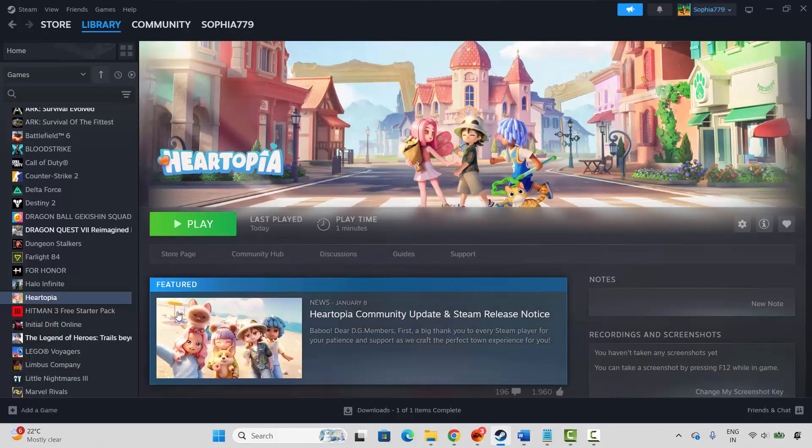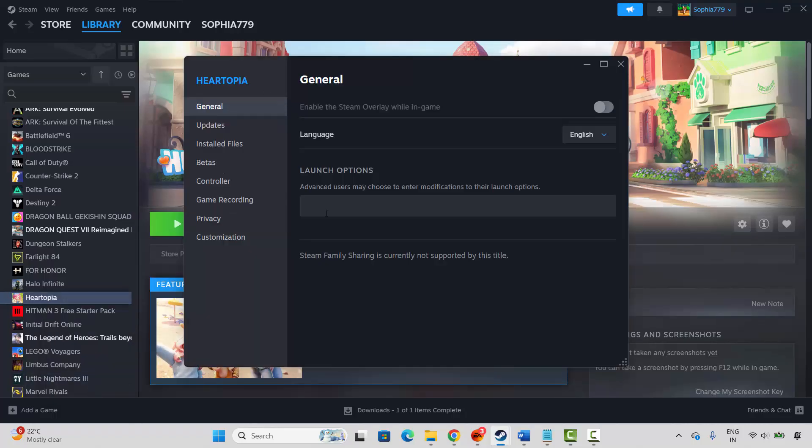To modify launch options, go to Steam, under the Library section select your game, right-click on it, click on Properties. Under General, type minus dx11, then try to launch the game and check if this resolves the issue. If not, come back, remove the launch option, and move to the next method.